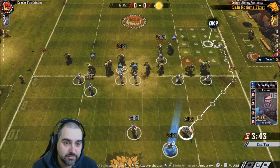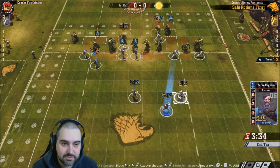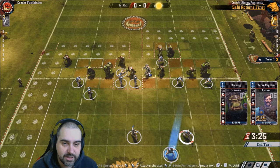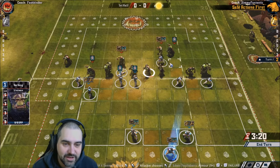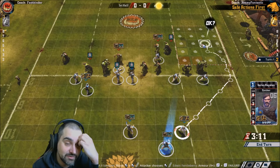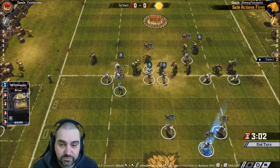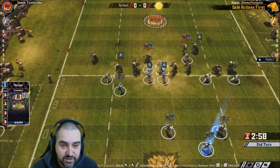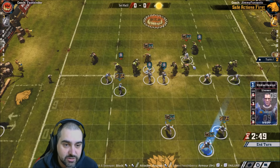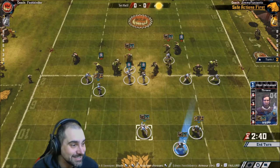Running away down the sideline is not a winning strategy. If you break down the sideline, your opponent can just block his players free and knock you over. On the right flank, number-9 lineman is preventing the assist on number-4 blitzer. Fashbinder has made it as difficult as possible for Jim to get easy two-dice blocks without committing a lot of men — and that's what's going to win him the game.